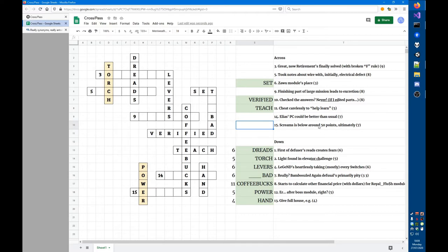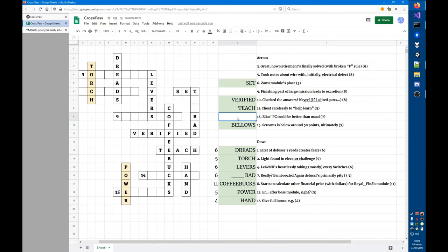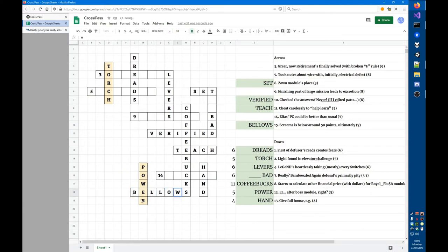'Around' is a containment indicator: the word BELOW surrounds the Roman numeral L to give BELLOW, and then 'points ultimately' adds a final S. So BELLOWS, meaning screams — that's the answer. 'Aliases PC could be better than usual' — I'll come back to that.